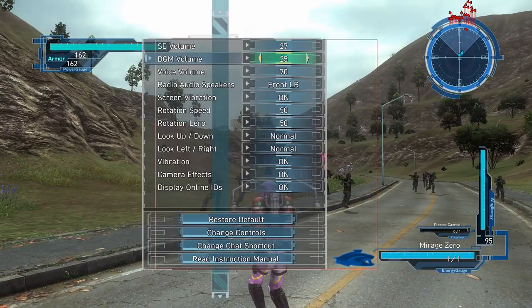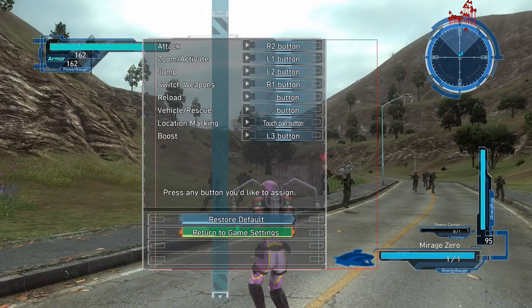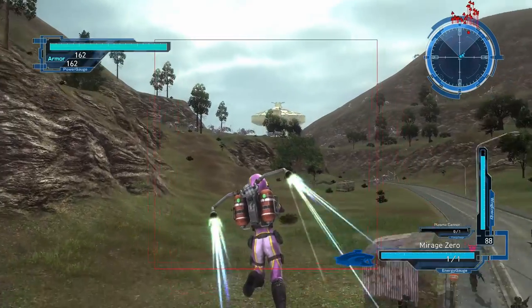Change controls. Wing Diver controls — jump is L2, location marking, boost is L3, switch weapons. Pretty simple.